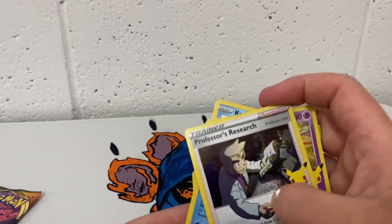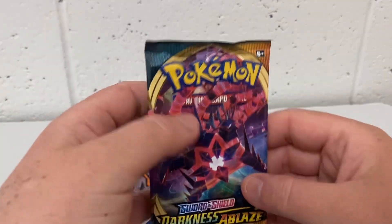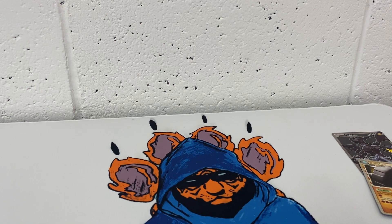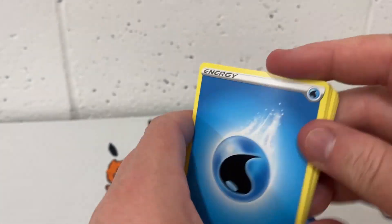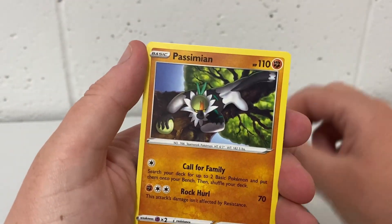Now we have one pack remaining — our Darkness Ablaze pack. Can we get some magic from this last pack? One, two, three, four to the front. We have a Water Energy, Vanillish — makes me want ice cream — Clank, Gothita, Tynamo.